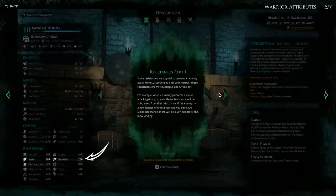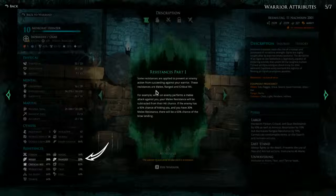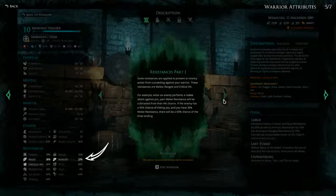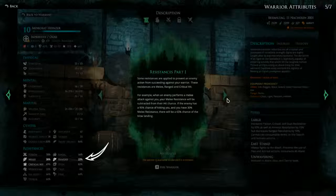Resistance Part 1: some resistances are applied to prevent an enemy action from succeeding against your warrior. These resistances are melee, ranged and critical hit. For example, when an enemy performs a melee attack against you, your melee resistance will be subtracted from their hit chance. If the enemy has a 95% chance of hitting you and you have 30% melee resistance, there will be a 65% chance of the blow landing. So we can counteract warriors that only use one weapon with a high stat in resistance, since they should hit us better but we could reduce that chance. That's interesting.